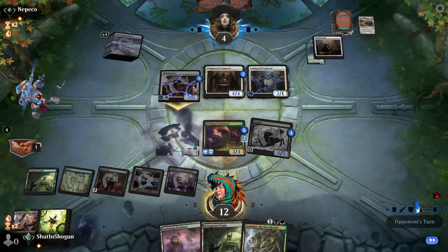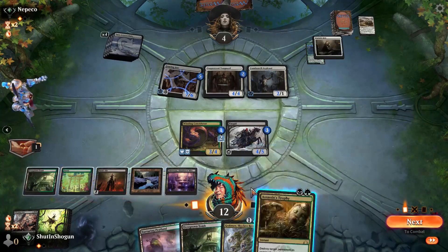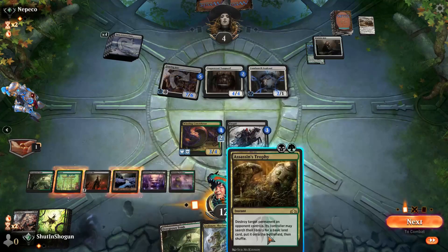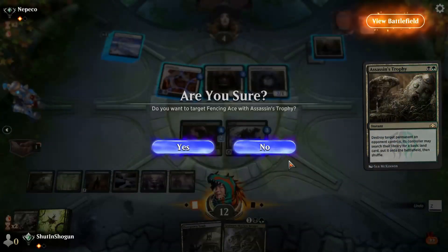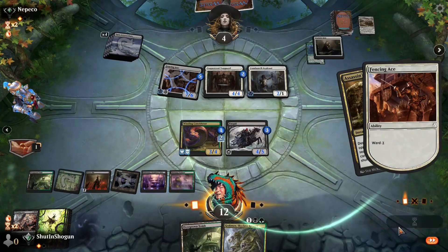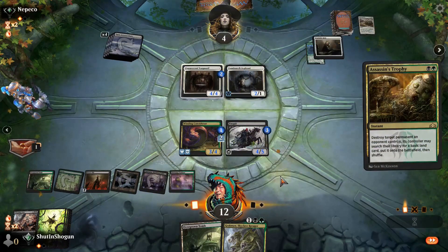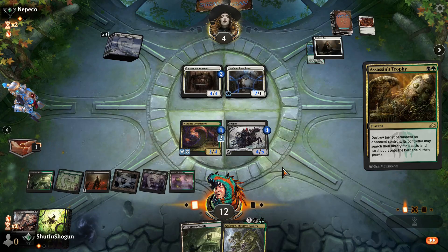Play a Peat Land. Assassin's Trophy on the Fencing Ace, and we happily pay the ward cost of one. Because if we don't, we die.